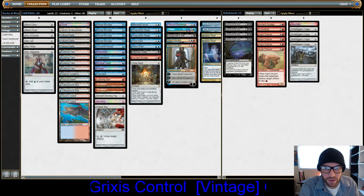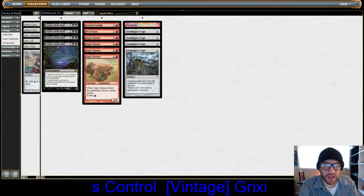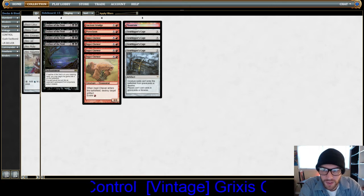If we wanted to, we could Mystical Tutor for the Treasure Cruise. Here's our sideboard: four Grafdigger's Cage for the Oath of Druids matchup.